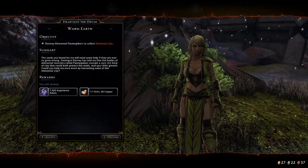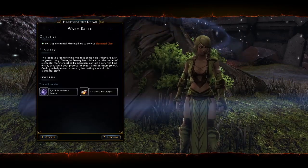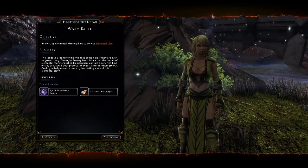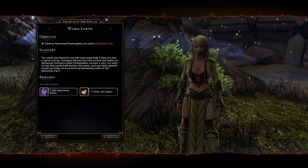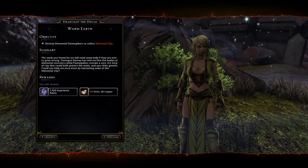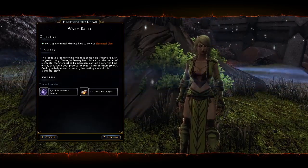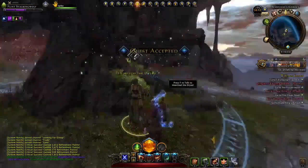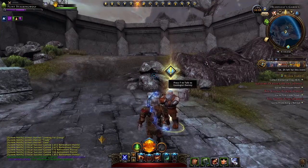Heartleaf explains that the seeds need help to grow strong. Geologist Donnie has told her that the bodies of elemental monsters called Flamespikers contain a very rich kind of clay that could both protect the seeds and spur their growth. She asks us to harvest some elemental clay. Harvesting clay — you mean killing Flamespikers. But yeah, I can do that.